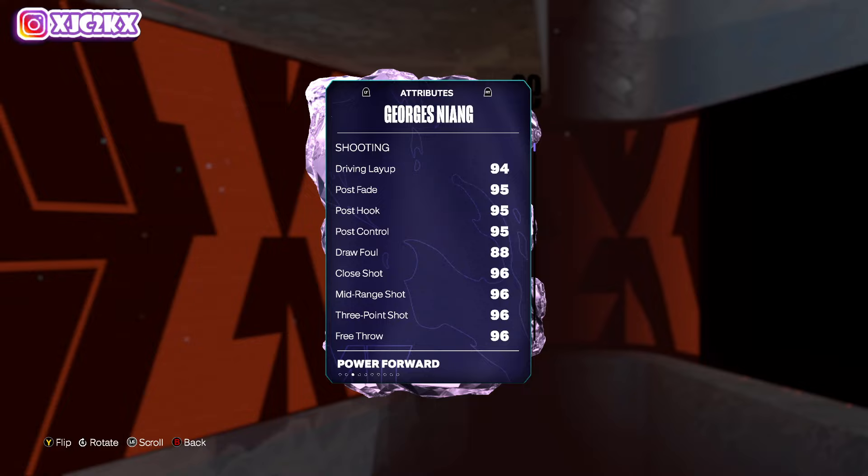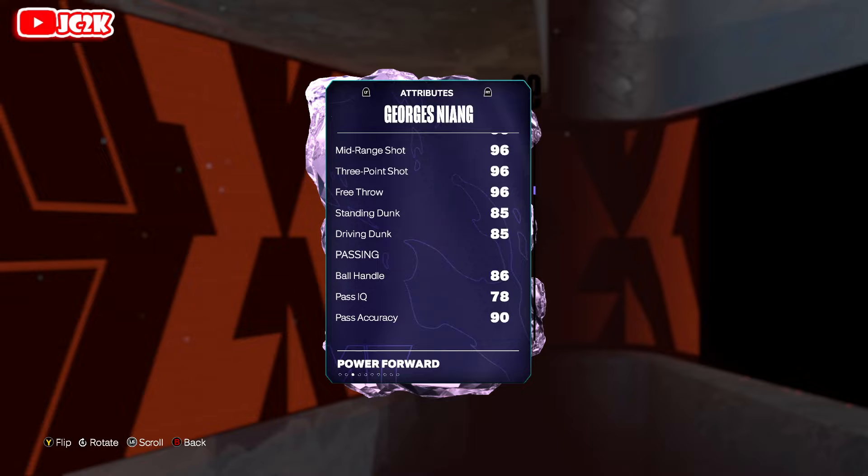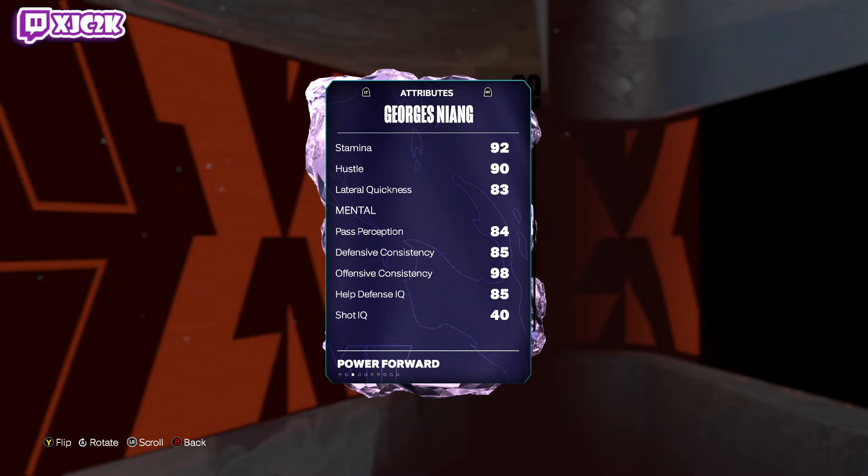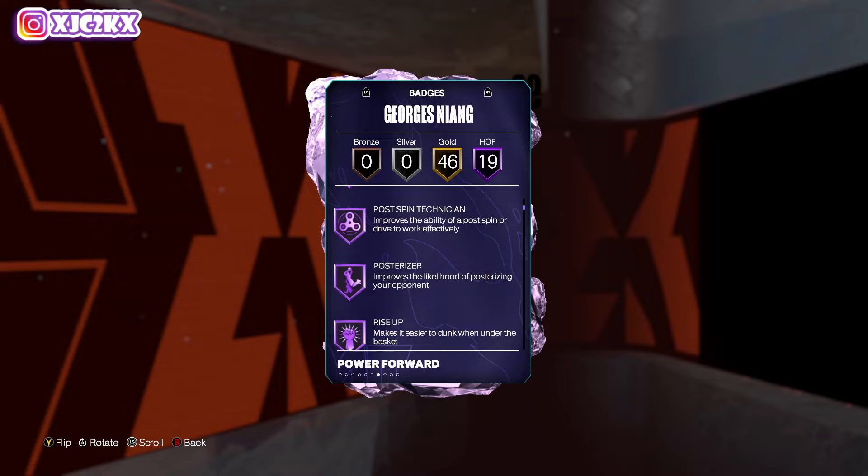Mr. Niang is 6'7", 99 offense, 93 defense, with a 95 post game, 94 driving layup, 96 midrange, 96 three ball, 96 free throw, 85 standing and driving dunk, 88 ball handle, 90 pass accuracy. Defensively the stats aren't insane, but they're not terrible. 86 speed, 85 speed with ball, 85 acceleration — a little slow. 84 vertical isn't amazing, but 95 strength, 83 lateral quickness. The stats defensively aren't great, but badge-wise he's pretty darn good.